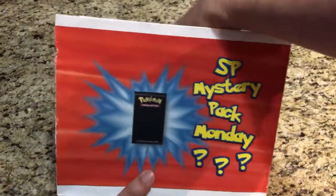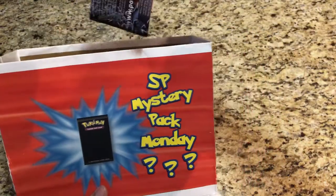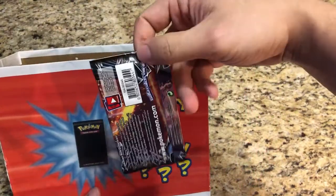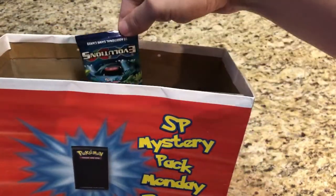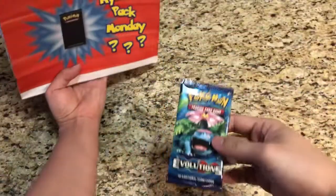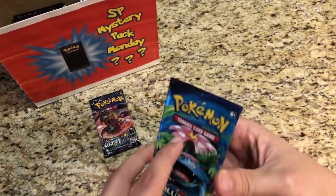We'll put that there, face it away from us so we can't see what we're getting. Pull out two packs — this is Ultra Prism I think. Yep, and let's grab one more here. Oh, we got an Evolutions — super nice. We'll start off with the Evolutions and finish with the Ultra Prism.